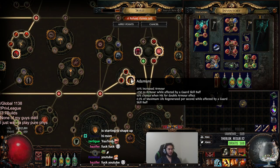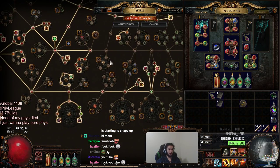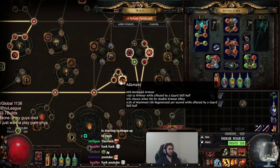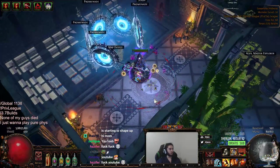I ended up speccing into Adamant. I said I wasn't going to get this, but after realizing how insane Molten Shell and Vaal Molten Shell are, it's pretty stupid not to. I'm going to show you guys in this demonstration video how insane Vaal Molten Shell and Molten Shell are.